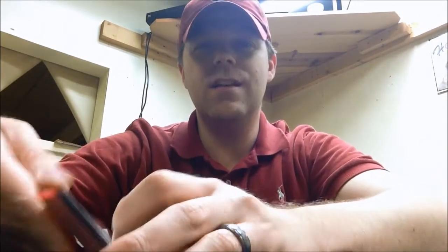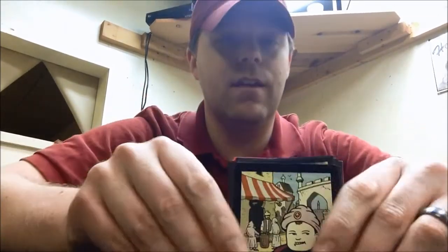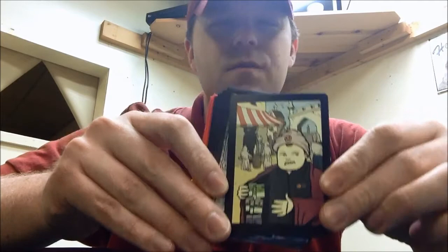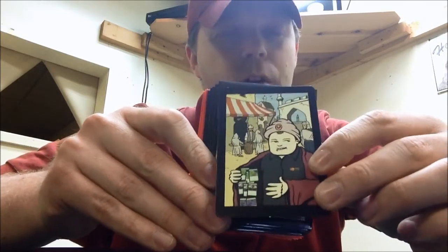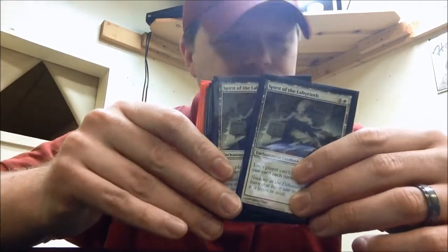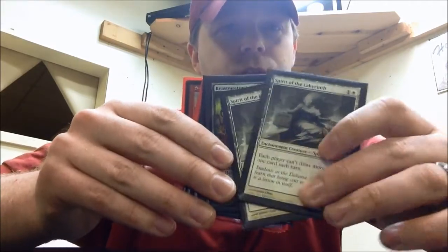I also picked up a little bit of EDH stuff. There's one card I wouldn't call a spec, but it's a card I like a lot that many people have mentioned. First, I got this sweet token for Bazaar of Baghdad — the token's pretty sweet. I also picked up two Spirit of the Labyrinth. They were $2.50. I don't think I'm going to go wrong there — I think it's going to be a good card, and I'm looking to pick up some foils alongside this regular.